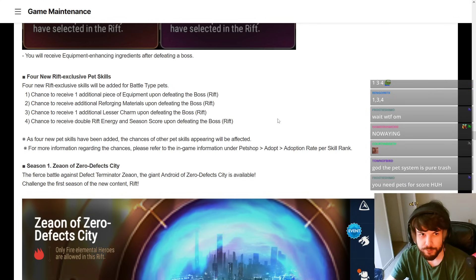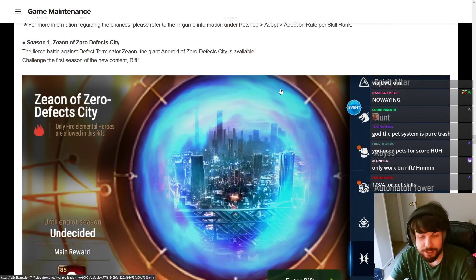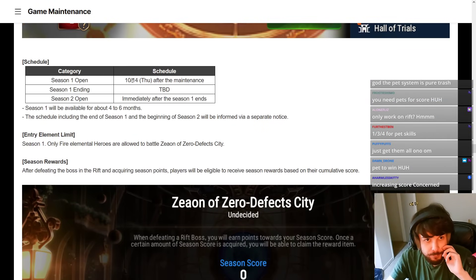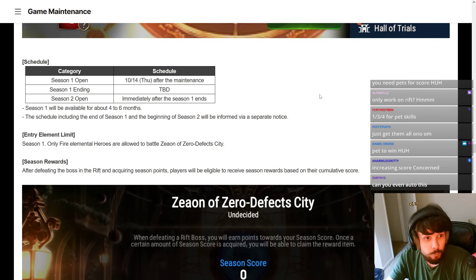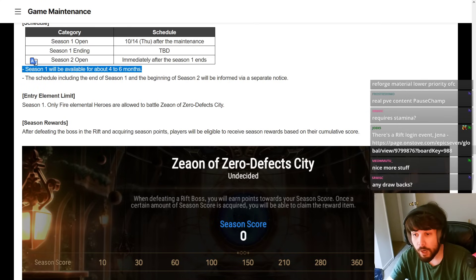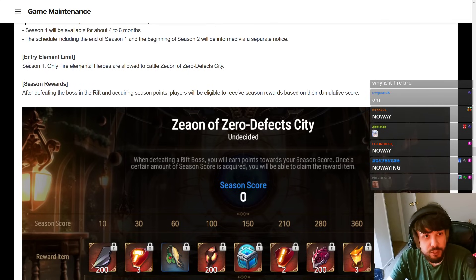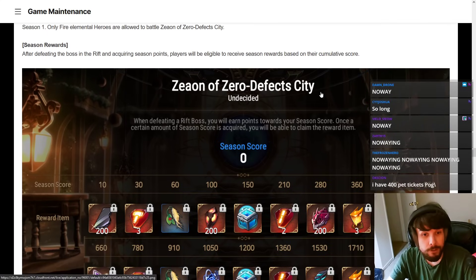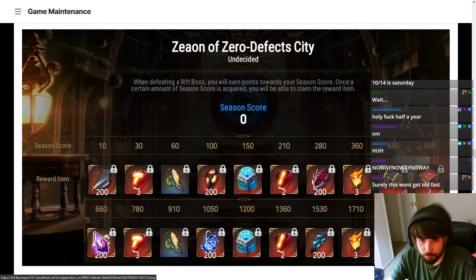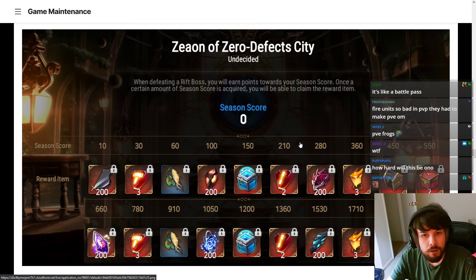Season 1 — Aeon of Zero Defect City. This is the first Rift, a full-on game mode added to the game. It's open October 14th after maintenance, so we're getting it immediately. The season is four to six months long — that's insane. Only fire units for four to six months. They've got stuff like re-roll gems in here, and mod gem boxes — this is pretty nice.